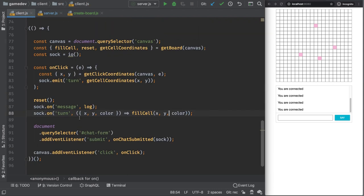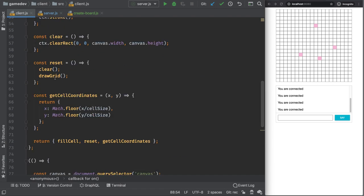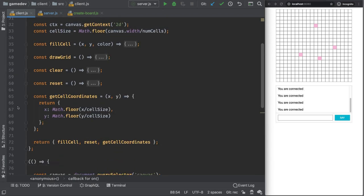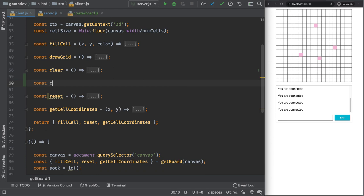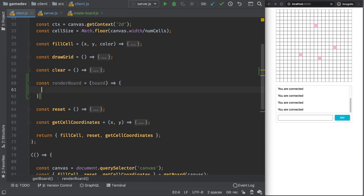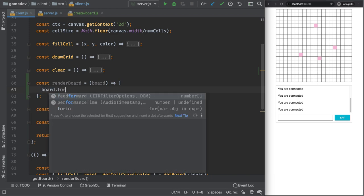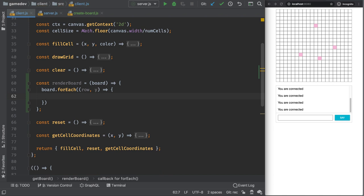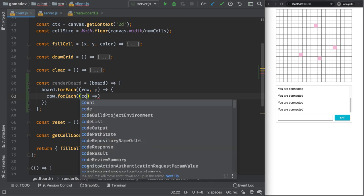On the client, we need a renderBoard function. The board is a 2D array of rows, so iterate with board.forEach((row, y) => row.forEach((color, x) => ... )) to render each colored cell. When a 'board' event is received from the server, call renderBoard to draw the current game state for the newly joined player.